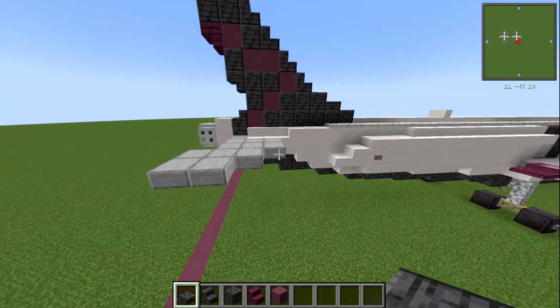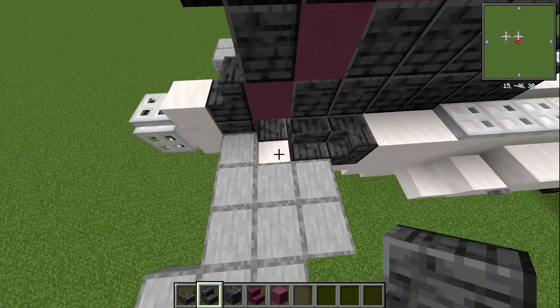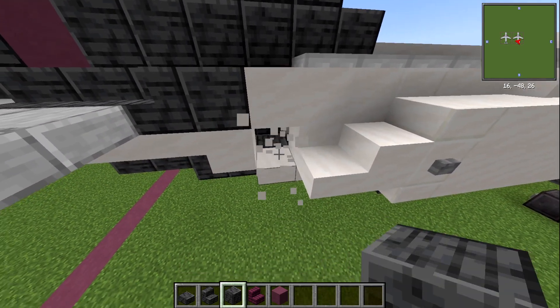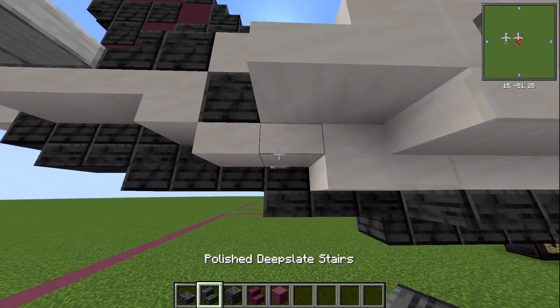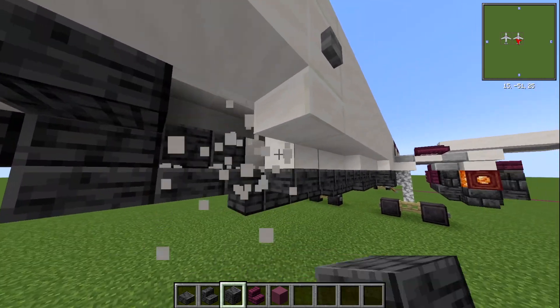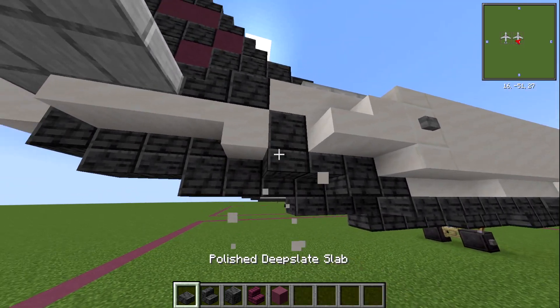Do the same on the other side. Those stairs: one, two, three — so one, two, three. Block of deep slate behind it. Diagonal from that, a deep slate block. Underneath the slab, go one, with two blocks next to it. Then everything else gets deep slated — putting in three here. We've already done the middle part of it.